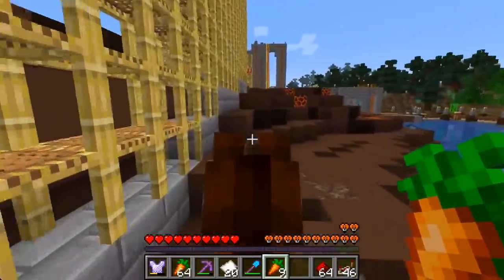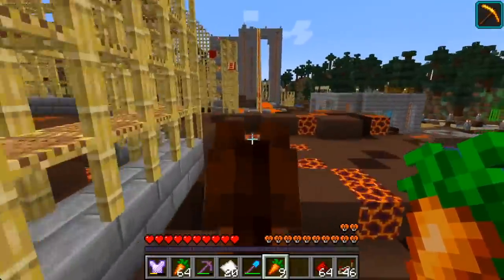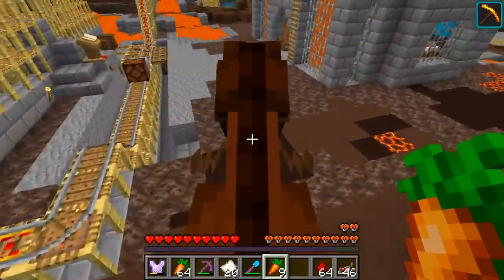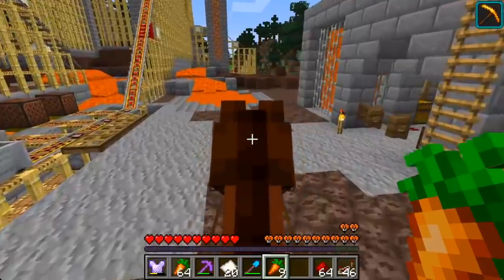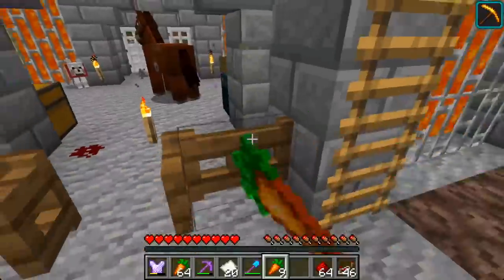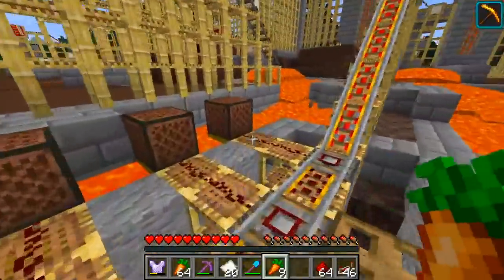This could be much better lit, and I thought that these magma blocks would do a lot toward that. Turns out that they don't. Adding the lava pools did help quite a bit, but even so, I've got a few options.